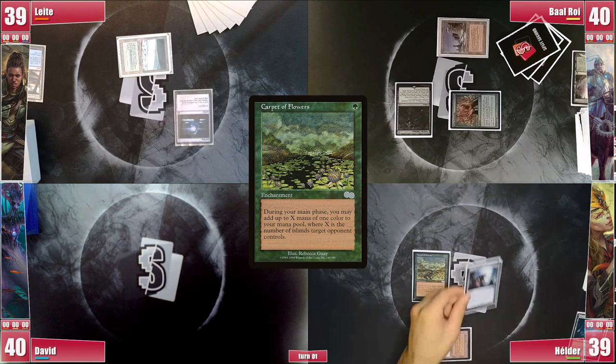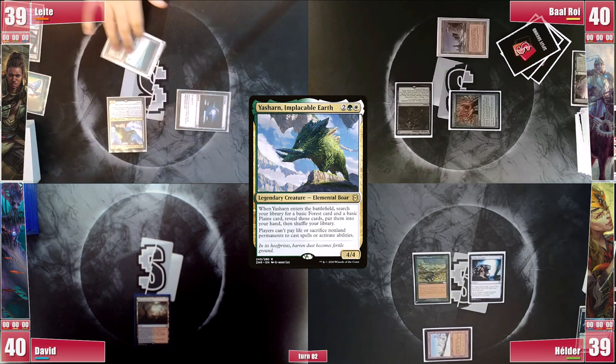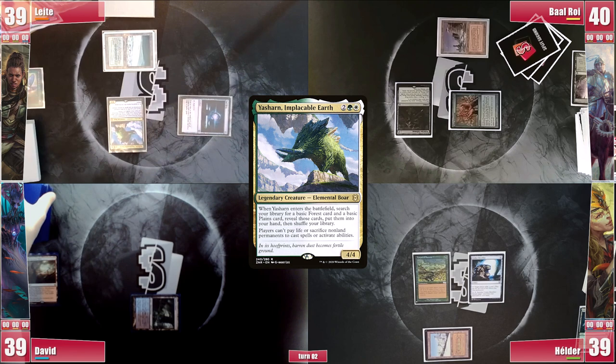David simply plays a Bloodstained Mire and passes. Leite draws and exiles his Elvish Spirit Guide for green mana to help cast Yasharn, Implacable Earth. In response, David cracks his fetch for a tapped Watery Grave. Yasharn enters and triggers, and Leite searches for his Basic Forest, since he just drew the Basic Plains this turn. He plays a Snow-Covered Forest, casts his Noble Hierarch, and passes.